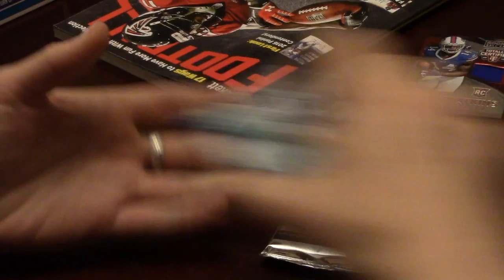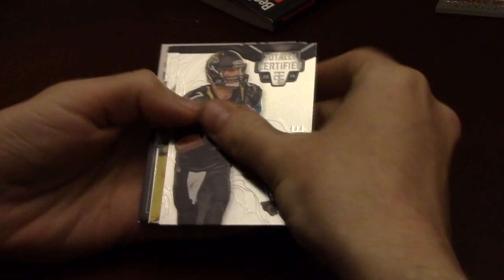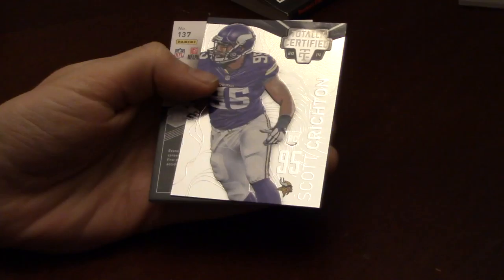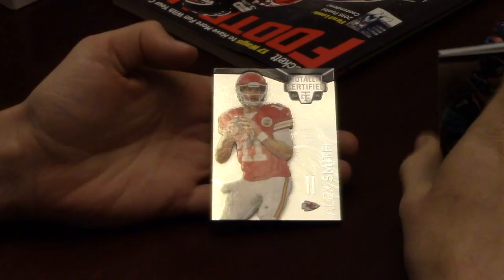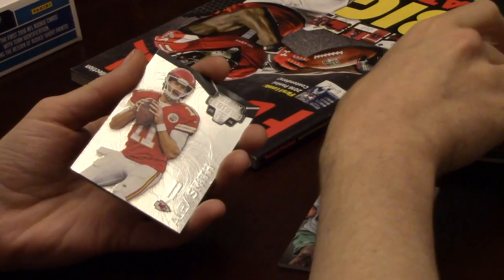Now we're down to our last pack. She's been treating us very well this box — hope she continues. Chad Henney, Randall Cobb. These cards are pretty cool looking. Scott Crichton rookie. We got Shaq Evans — it's a rookie autograph, Shaq Evans rookie autograph card. And Alex Smith finished the box with a base card.